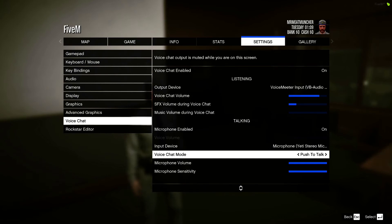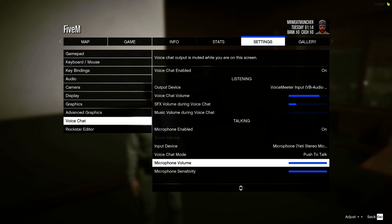Your voice chat mode you want set to push to talk. You don't want to have this on open mic because then people can hear you all the time when there are things going on in the room you're in. So you want to have that set to push to talk.